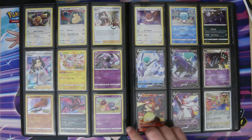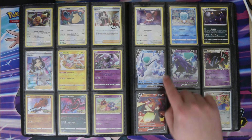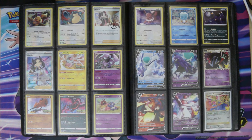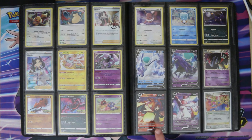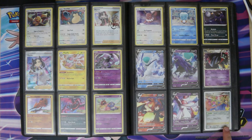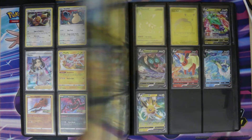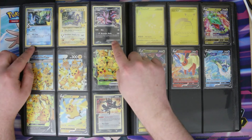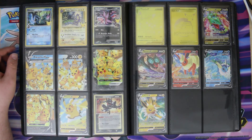Then we move on to Evolving Skies — pre-release promos first and then blister pack promos. I really like the Galarian Slowpoke; the art on that one is very nice. Then the last couple before the Celebrations stuff: Ice Rider and Shadow Rider Calyrex cards, which just came from V boxes. Then we hit into the Celebrations content — premium collections, a pin collection with Zacian.